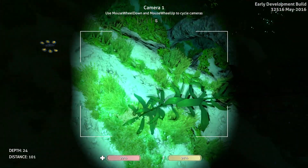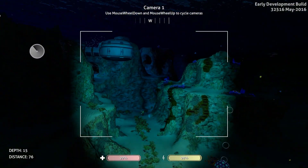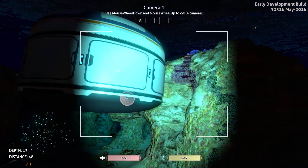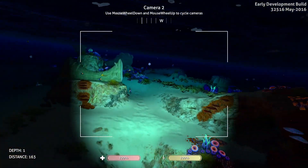You can actually go out and explore an area if you don't feel safe enough to explore it yourself, or if you want to go into a tight space. Let's cycle to camera two — there's camera two. Now we are connected to camera two, and then we can actually go see what's out there.